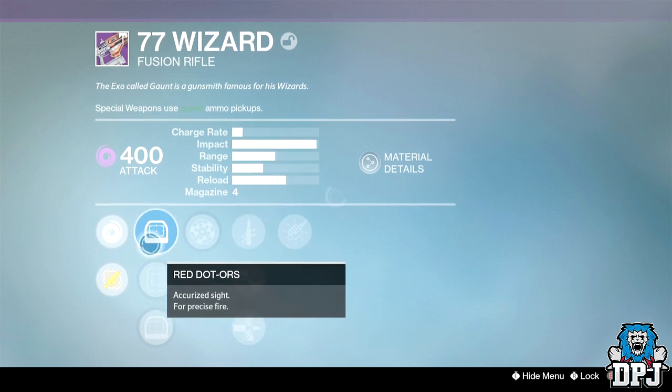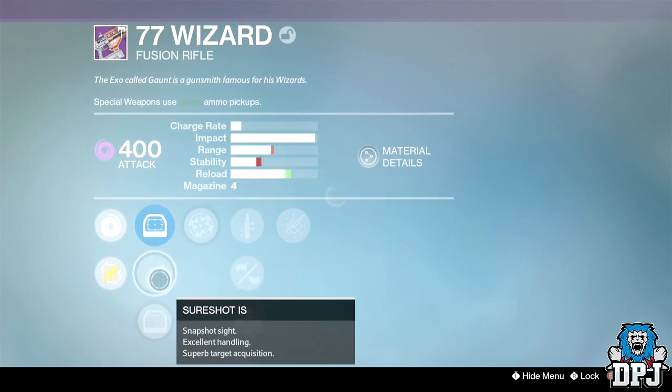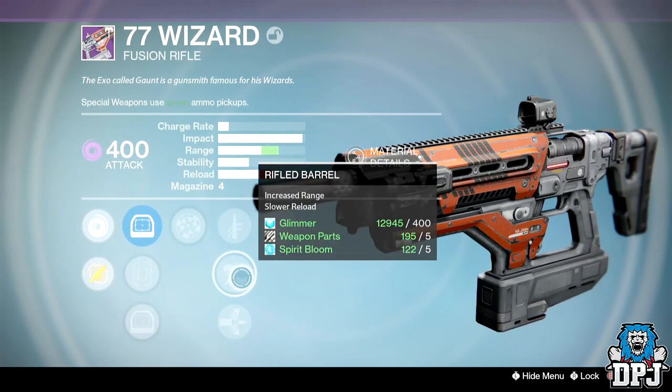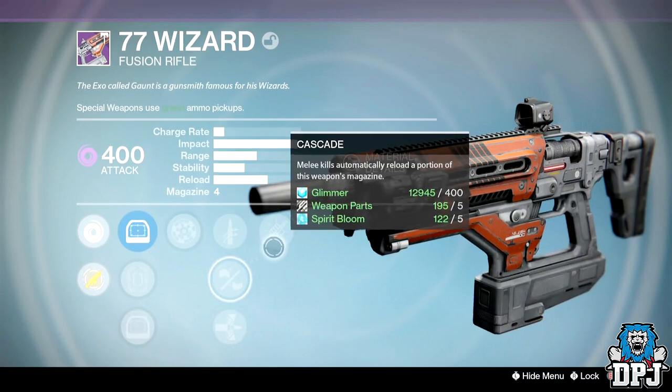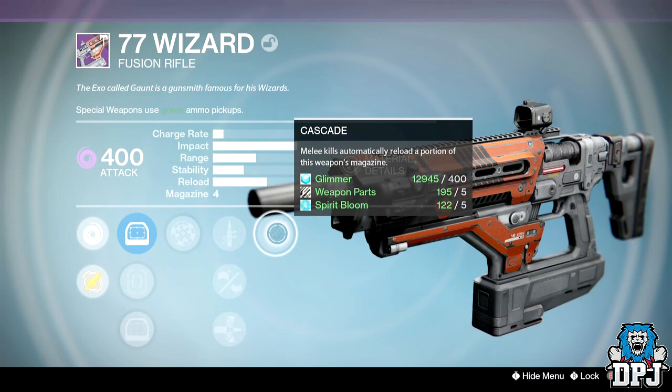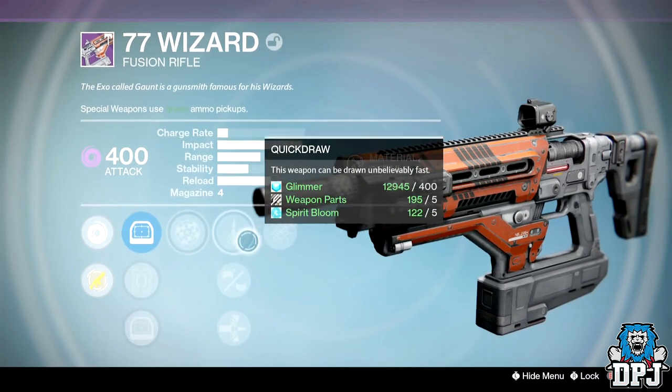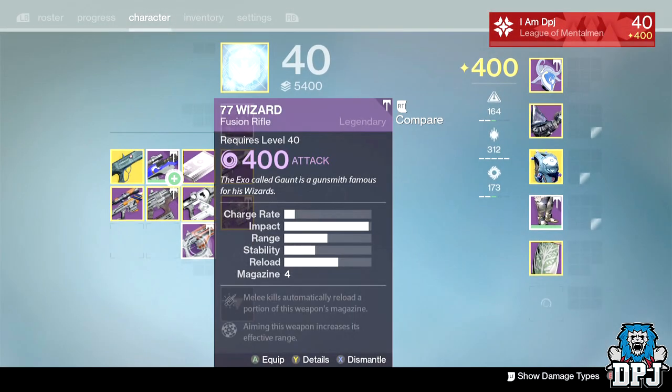We've got Red Dot ORS, Sure Shot, and Red Dot ORS1. We've got Rangefinder, Quick Draw, Rifle Barrel, Armor Piercing Rounds, and Cascade. This isn't too bad — it's probably the best 77 Wizard I've had so I'm definitely going to keep it. Why not, let's keep it.